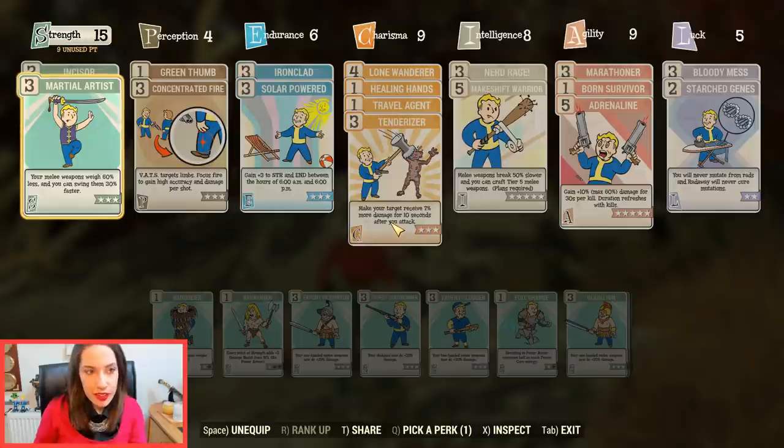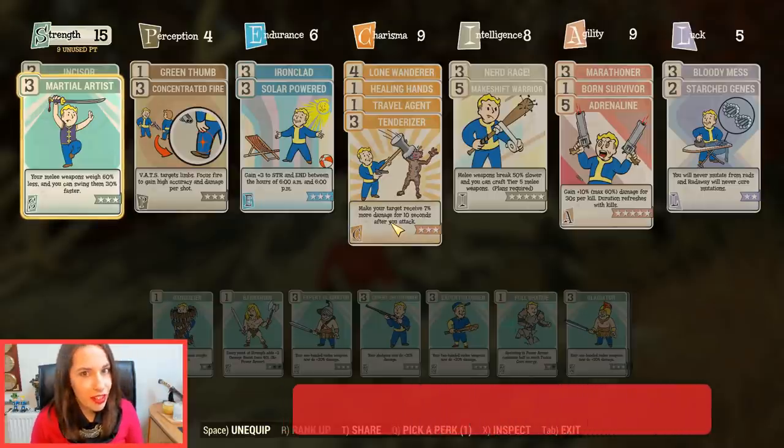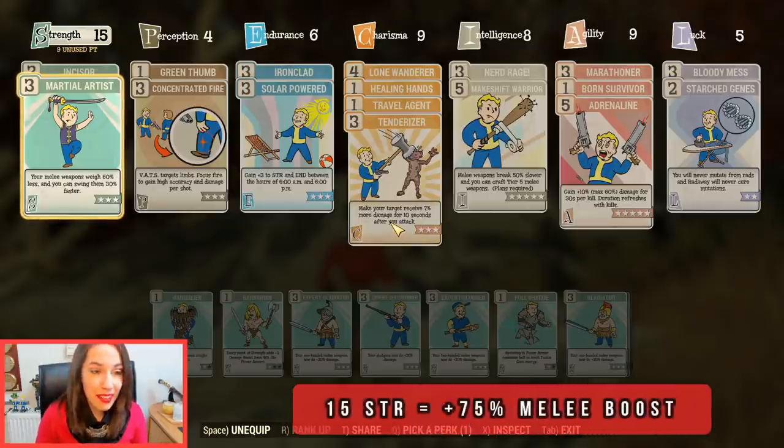Let's start from the beginning with the stats. You really should max Strength because each point in Strength equals a 5% melee boost. Let's do the math — this is how much you get just by maxing it out.